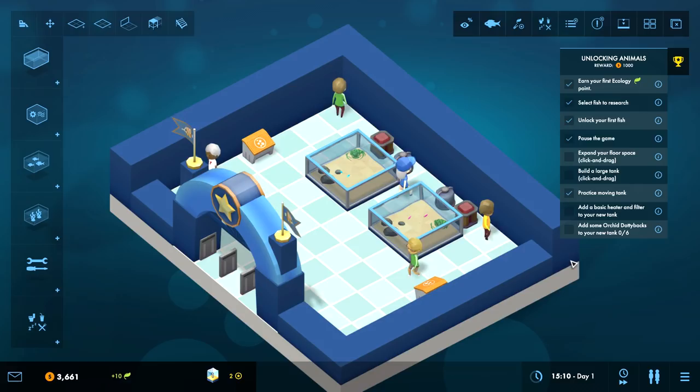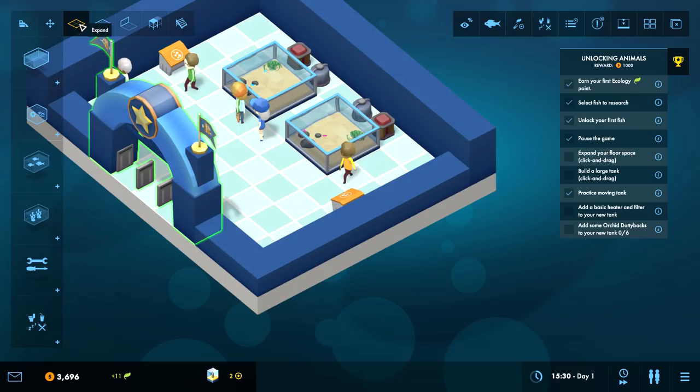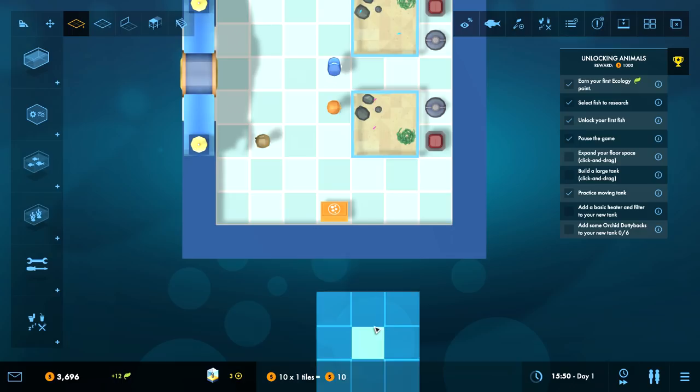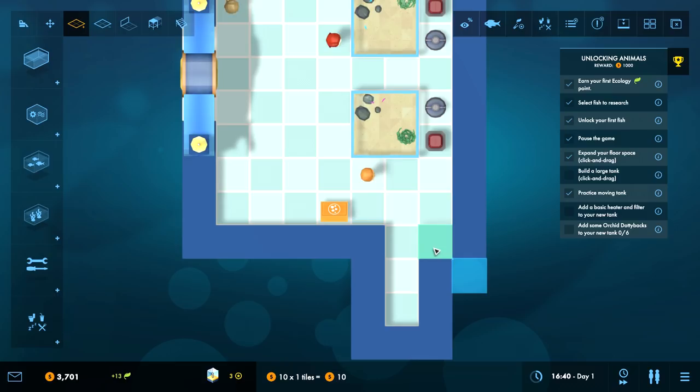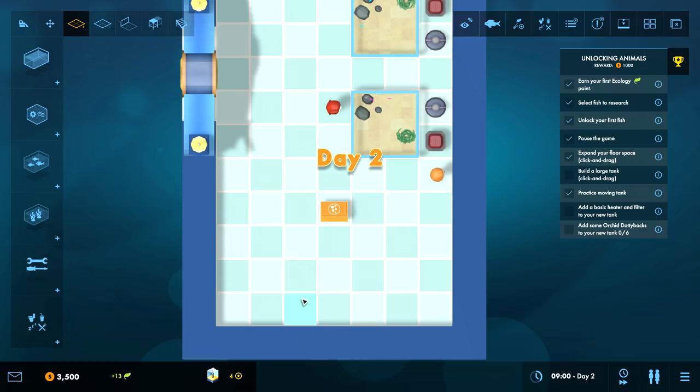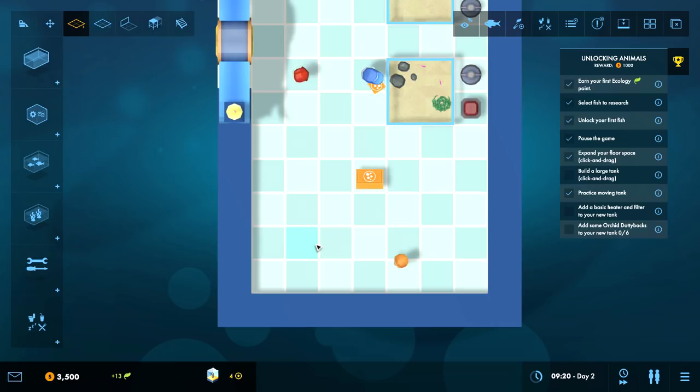That'll spend some money. Pause the game - it's spacebar. Expand your floor space - click and drag. Impressive, we can just nail it out there. What is the outline? Oh that's the walls, that's where the walls will be. Now we have more floor space.